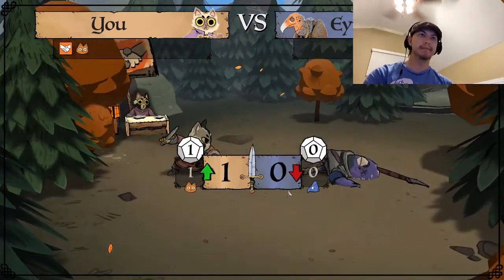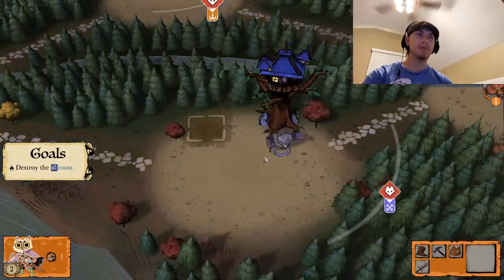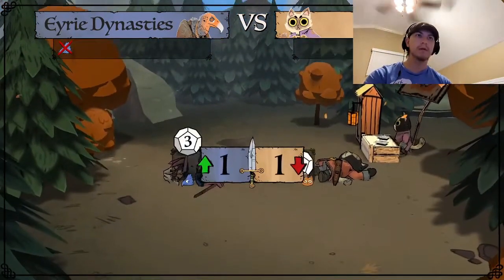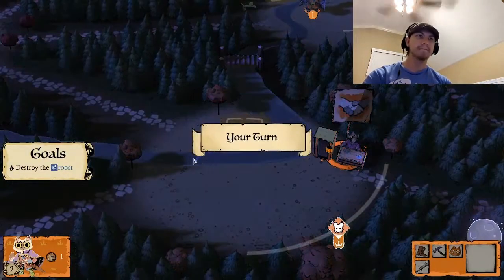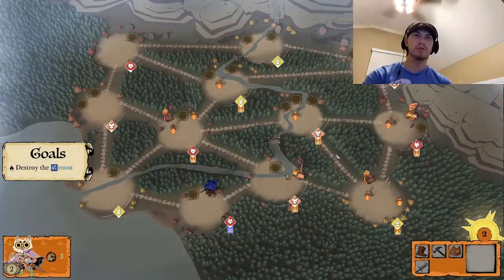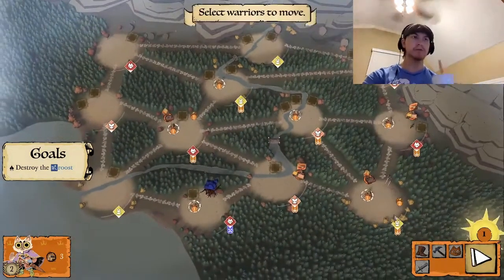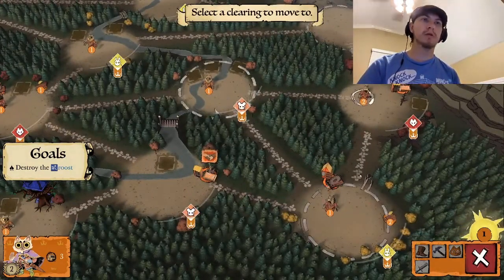Alright, we got him! We got him. I think he can kill me though — he's got another warrior. We need to go destroy his roost, that's the goal right now. Oh gosh, he got me... wait, we got each other. We're both dead. That's actually good because his roost is left defenseless. So we can recruit right here and move him right here. We're going to attack his roost since it's defenseless.